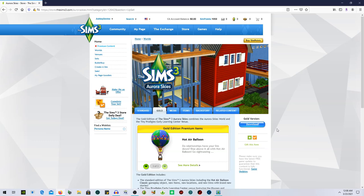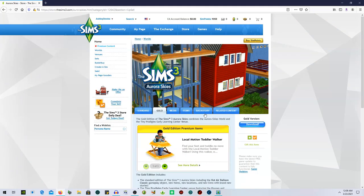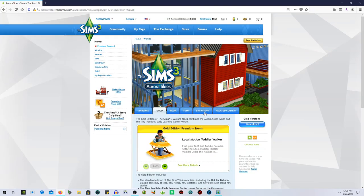With the gold version you also get free SimPoints to spend on other stuff. You get the hot air balloon, the head start play pin, and the local motion toddler walker. I love those — they're super helpful when you're trying to teach your kids to walk. If you have a ton of kids you can just stick them in there and it's really quick.